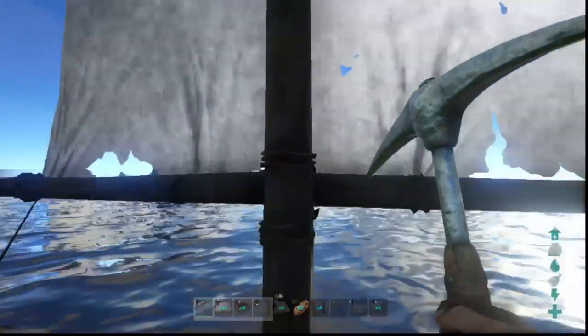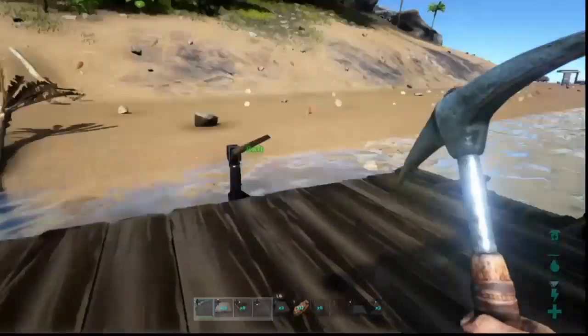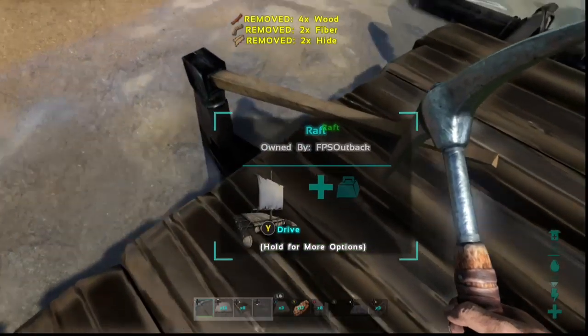At first I thought that was crazy because you walk straight through the mast and you swing straight through it as well. But indeed if we go check the raft for damage it does need repairs. So those air swings were delivering damage.